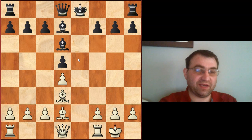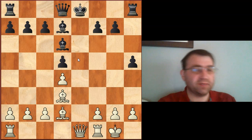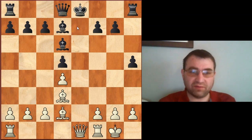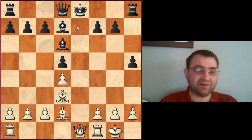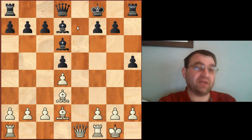Then we had Bishop d6, castles, h5, and Queen e1 check. Here Nepomniachtchi probably should have just played Queen e7 and exchanged queens — the position is still relatively equal. But instead, he played King f8, which turned out to be a very bad idea.